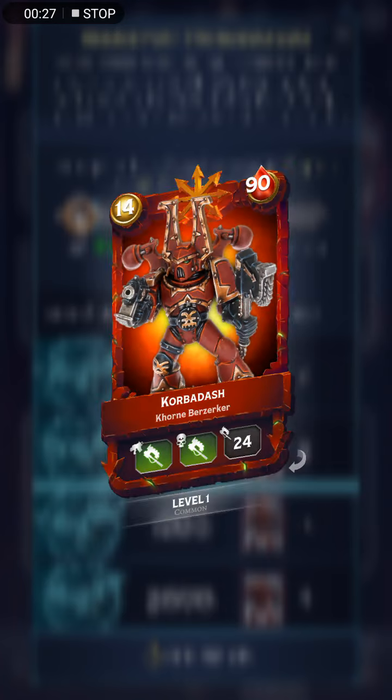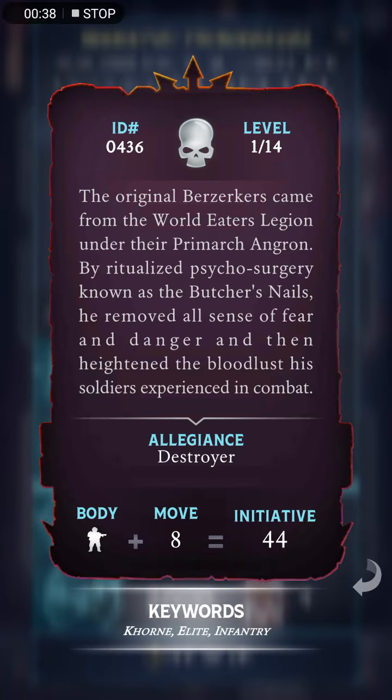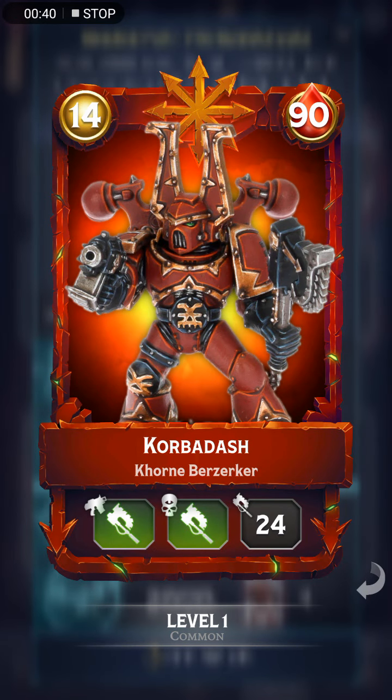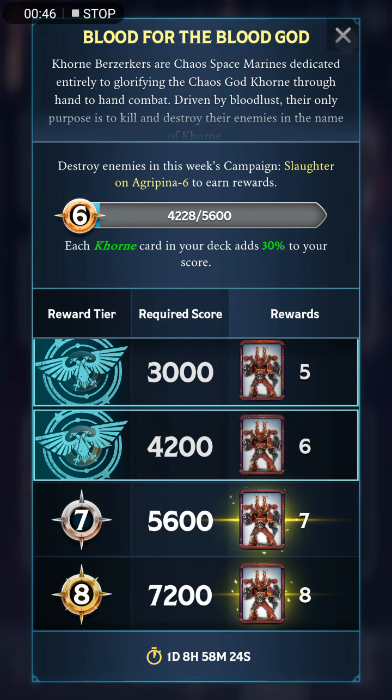Now a quick look at the mission rewards. You can earn a new card here, the Khorne Berserker. This guy, like Boss Zagstruck, has a gun in his hand but he does not use it. He only has a melee attack and, as can be expected of a Berserker, he has the Berserk trait. So you can earn a bunch of copies of him throughout this campaign.